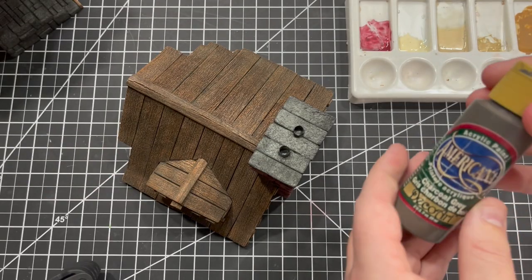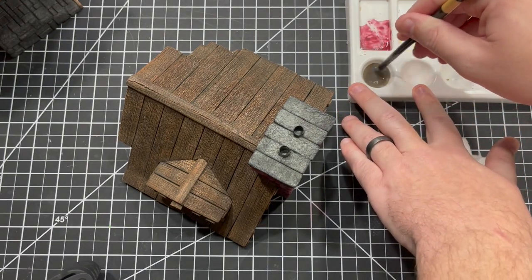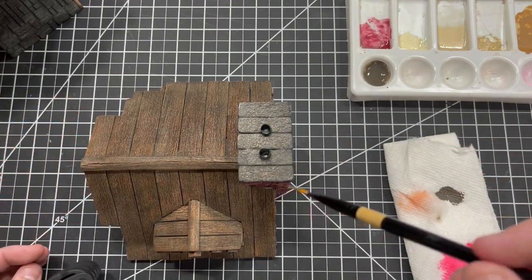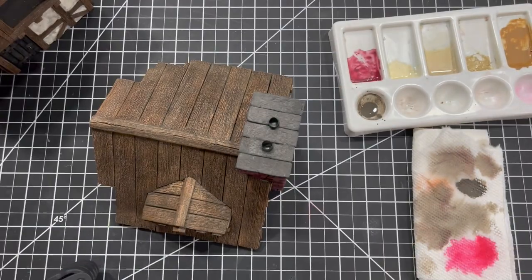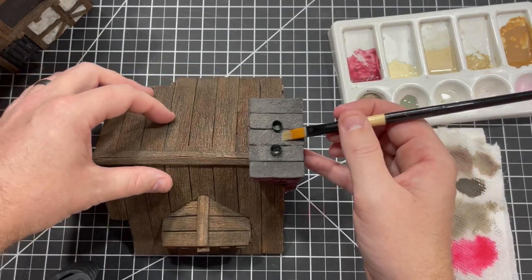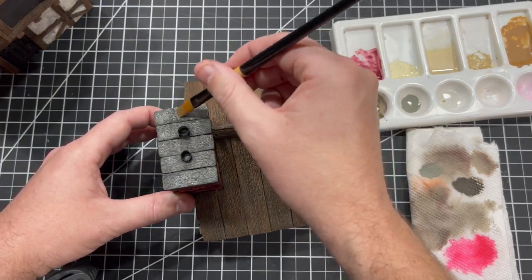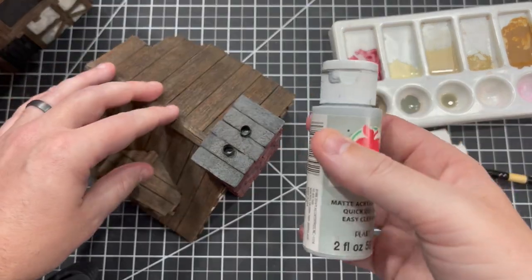Start by getting the Charcoal Gray onto the palette with just a touch of water, and take this watered-down Charcoal Gray over everything. Then grab all the other stonework on the piece. The next move is Pewter Gray by Apple Barrel — put it onto the palette with a little water next to it, wet the brush, and over brush over the top of the Charcoal Gray. This starts pulling out the edge highlights of the stone and brings it up to more of a gray color. Stonework can have all kinds of variation, so it's fine to leave some stones a little darker and some lighter.